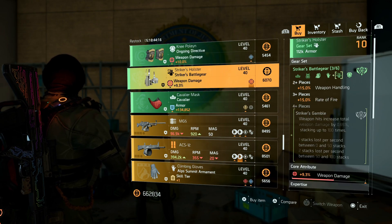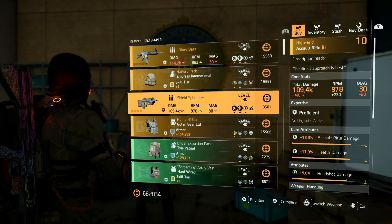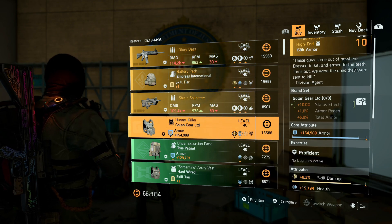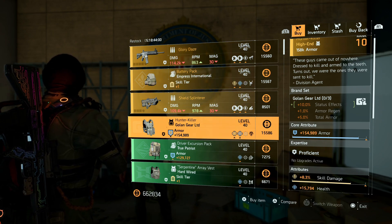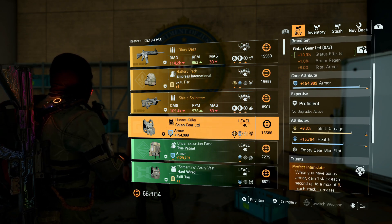Overall, if I was a new or returning player I'd probably just pick up the maxed out damage to armor roll and the Striker holster — besides that nothing really stands out. Remember: to get the Shield Splinter you need to complete the 12 hunters in DC, and to get the Hunter Killer you need to complete the 13 hunters in New York City. Every week she'll have a new one for sale, so if you didn't get one as a reward from completing the hunters, you can grab a better one here.